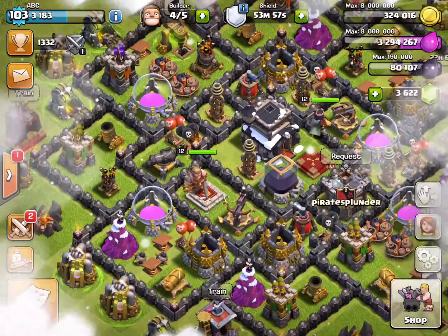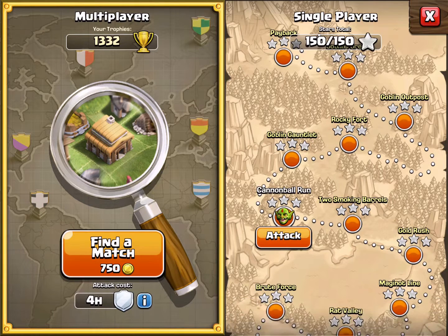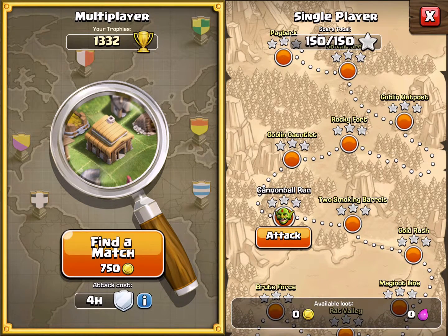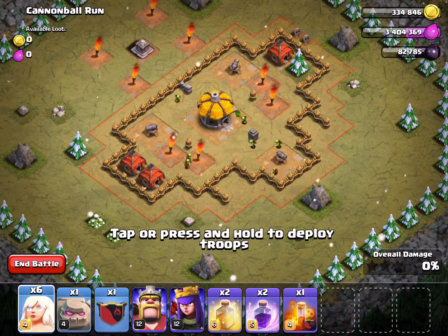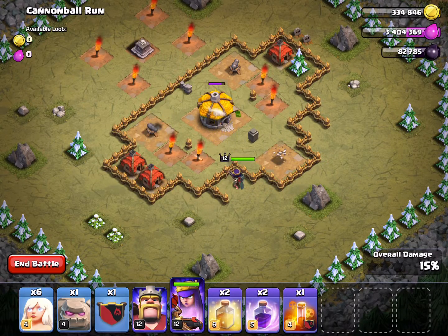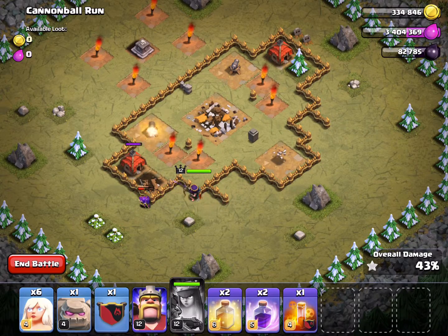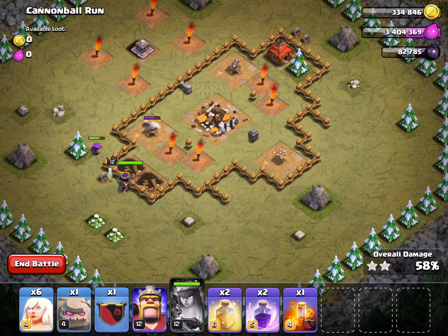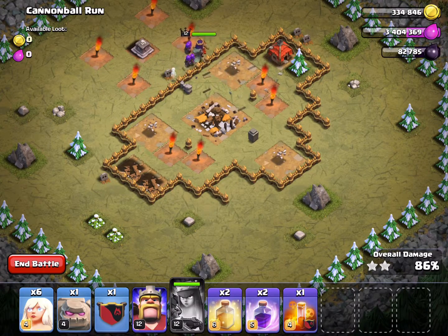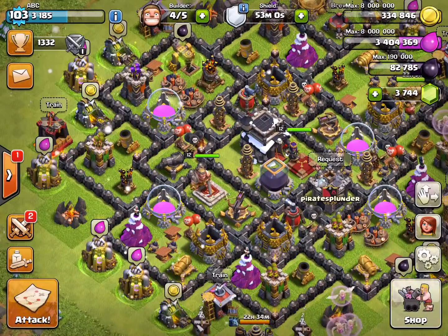It does get a lot more difficult later on. You may have seen I did earlier versions of this kind of thing against Sherbert Towers and Pekka's Playhouse, and I have other videos for that. Number six is called Cannonball Run — this has three cannons in it. Once I get to about level 10 I'll probably need healers. The archers serve as distraction, the queen comes from behind and takes out the cannons. Cannonball Run level six — three stars!